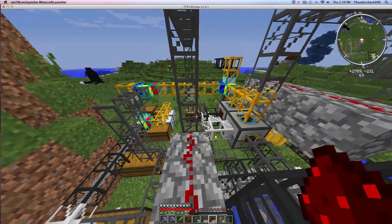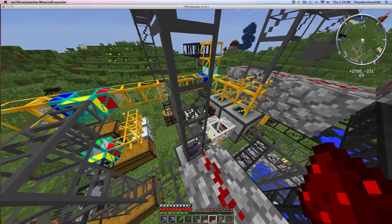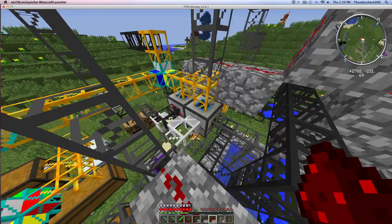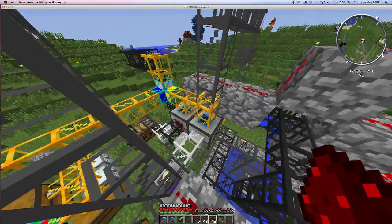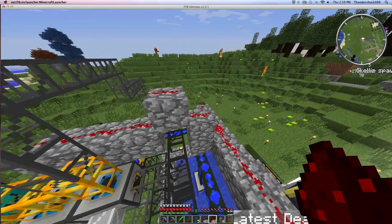FTB server is so much more active than the vanilla server — we had seven guys on earlier. I think this is working well, guys. This is our little auto-smelting thing. It'll also make sand for us — sand, as you know, is probably a very useful item in the game. And we're getting gravel, which we can eventually pound up into sand too.